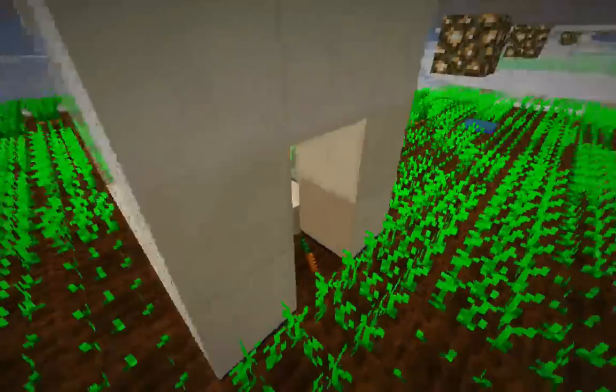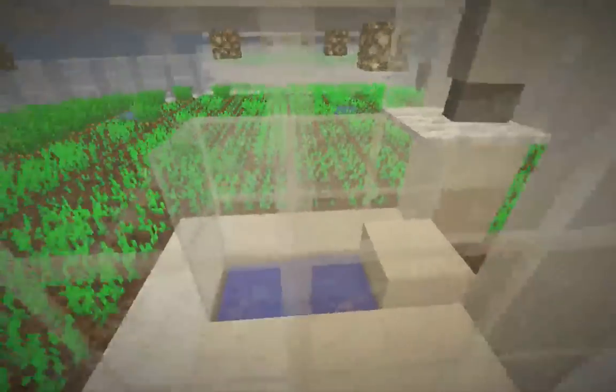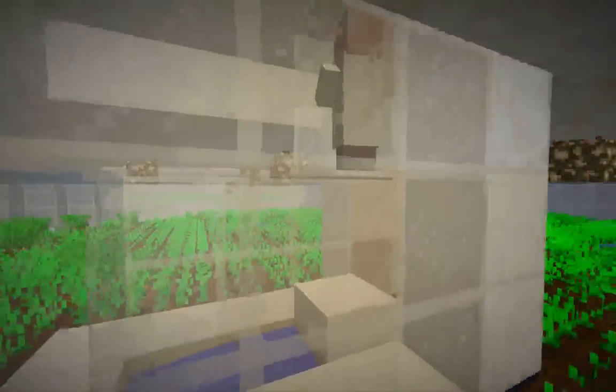The farming villager will come over here, throw the food over this half slab in an attempt to share it with this villager here, and the food will enter the water stream and go down to a collection point. This villager then can't have any food, otherwise the farming villager won't throw food to it.